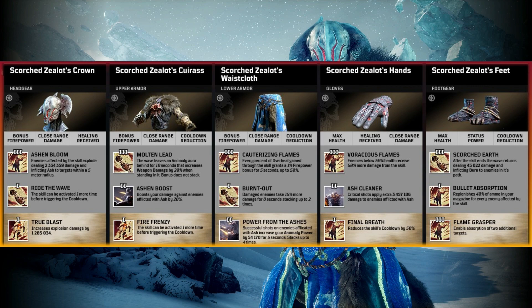Ash and Boost — boosts your damage against enemies afflicted with Ash by 20%. We know we're going to have a lot of Ash going on in this build, so that's 20% on top of the 20% from Molten Lead. Fire Frenzy — the skill can be activated one more time before triggering the cooldown. Going to the Scorched Zealot's Waistcloth for the lower armour: tier 3 mod Cauterising Flames — every percent of overheal gained through the skill grants a 1% fire bonus for 5 seconds, up to 50%. 50% extra damage is definitely nothing to turn your nose up at.